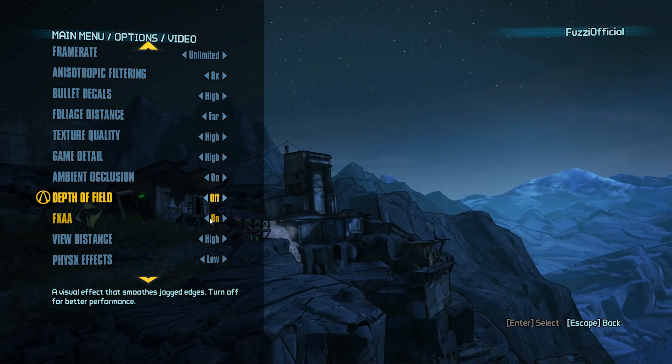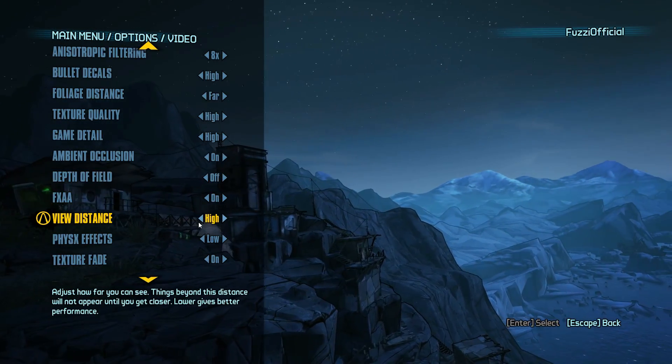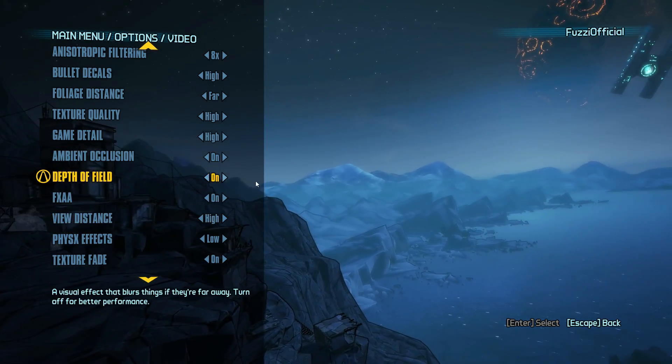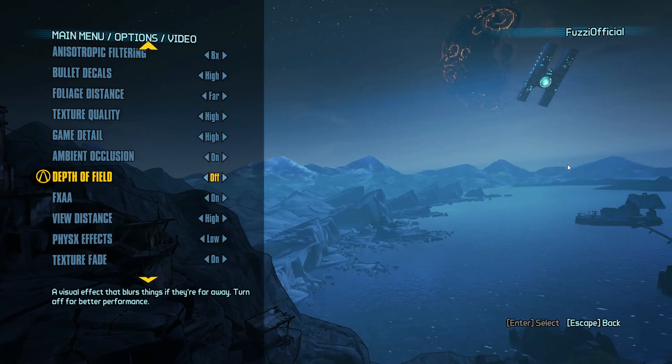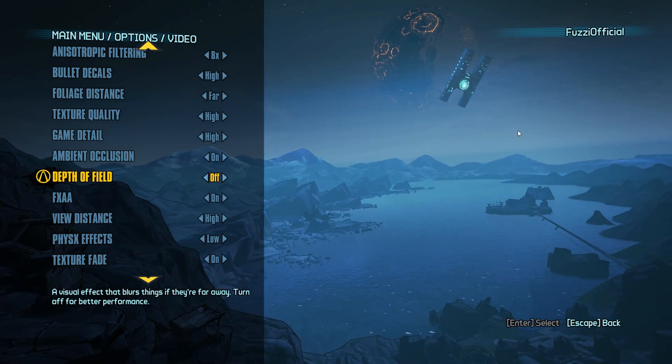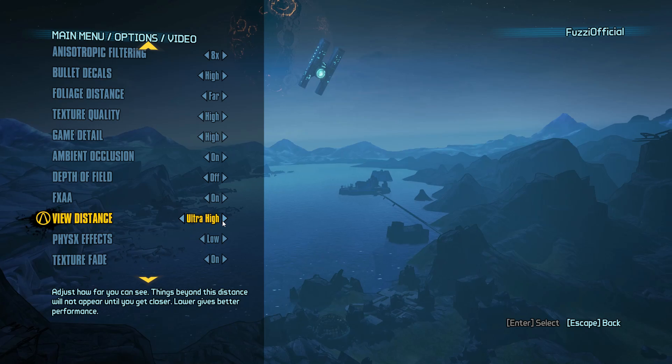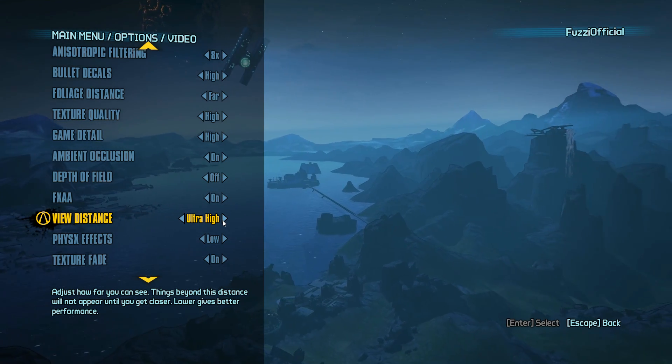Depth of field just makes the background look all blurry and weird. FX: I have that on. View distance: have that on high, because with depth of field turned off you can see the nice background clearly and it looks really nice. Have view distance on high or ultra high if your computer can handle it.